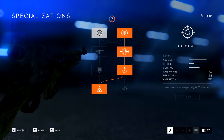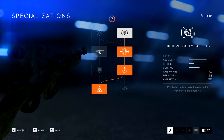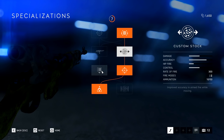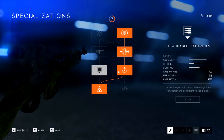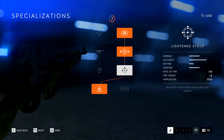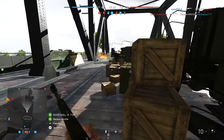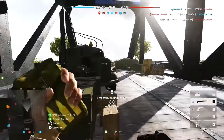I've mixed up my specialization tree on this one and gone mostly right hand side with a twist at the end. Rather than opt for reduced aim-down-sight speed I went for 10% faster bullets, which makes shooting at distant targets much easier. My mantra with this gun is to sit back and pick targets off, so aim-down-sight speed isn't really useful to me but hitting moving targets definitely is. The last specialization is a toss-up — on the right you have added accuracy when stationary, or less upward recoil, which is the one I went for to help with follow-up shots.